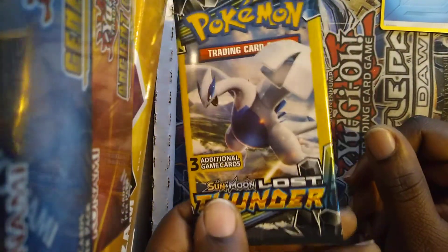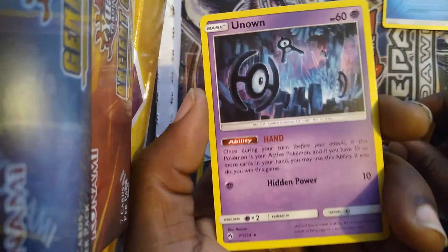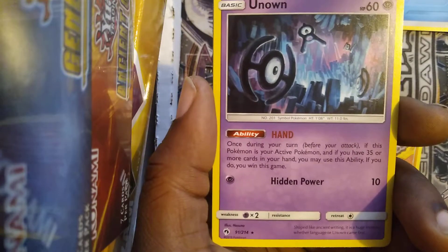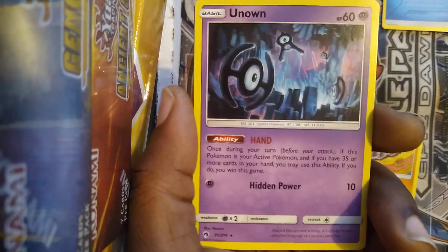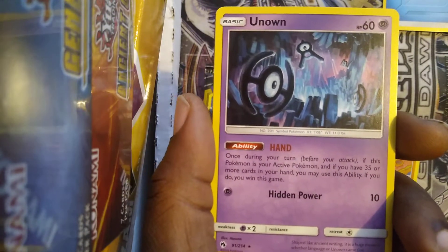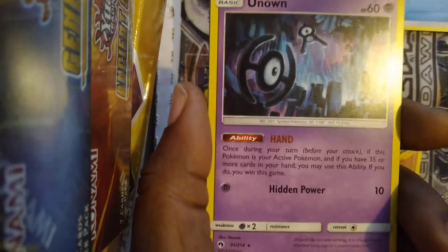We'll do Lost Thunder next with the Lugia artwork. As much as I've played Generation Two, I've never used Lugia. I faced one in a Nuzlocke and didn't know what type he was — is he Dragon Psychic? I thought he was like Water Dragon or Flying Dragon — where did Psychic come from? Anyway, we got an Onix, got an Unown — pretty cool. Its ability 'Hidden Power' says: once during your turn, before your attack, if this Pokemon is your active Pokemon and you have 35 or more cards in your hand, you may use this ability — if you do, you win the game. Is that banned? There are so many draw cards in Pokemon, it's not like Yu-Gi-Oh where they ban generic draw power. The fact that it just wins you the game is kind of broken if you can pull it off. Grass Energy.